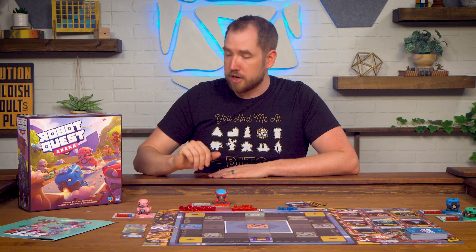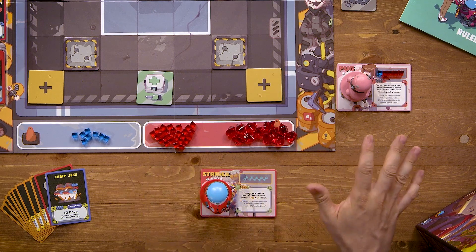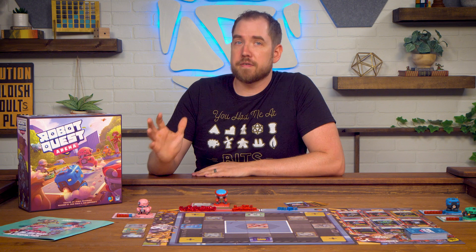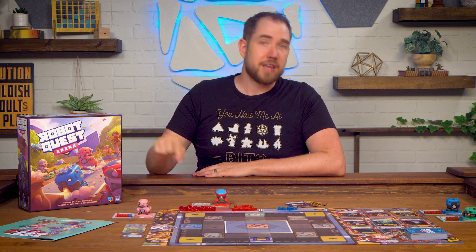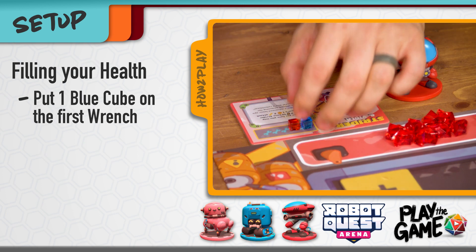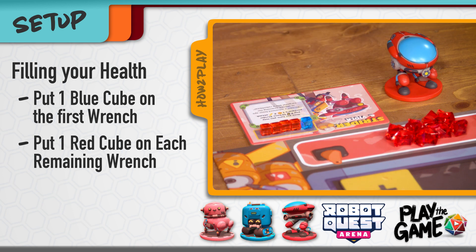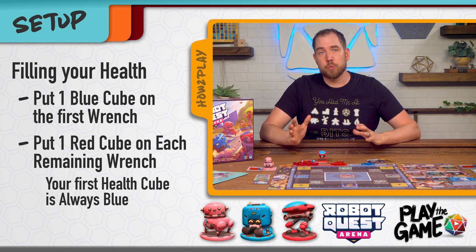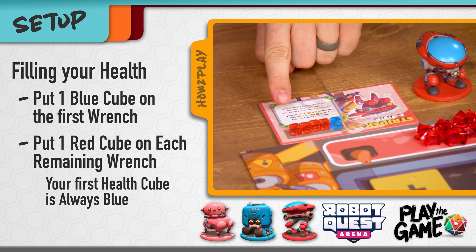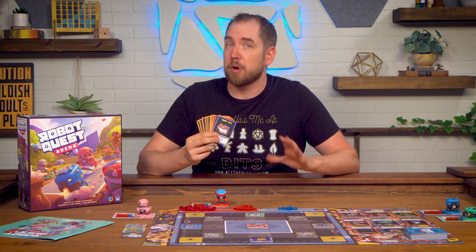Once you have the board set up, each player is going to choose a player board and take their matching miniature. Each character has special abilities so be sure to check those when you're choosing your character. The player who most recently built something will be the first player and gets to choose first, then go clockwise around the table. Put your health board in front of you and fill your health bar starting with one blue cube on the first wrench symbol, then a red cube on each of the remaining symbols. Each player starts the game with a personal deck of eight batteries, one hammer, and one jump jet.